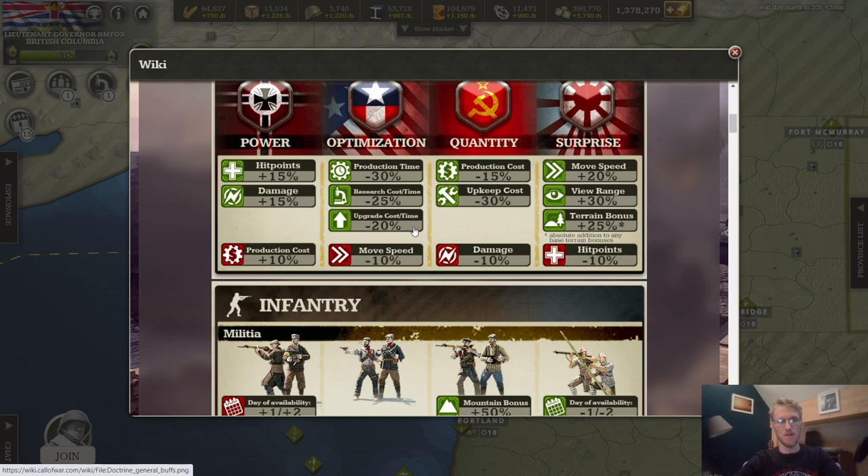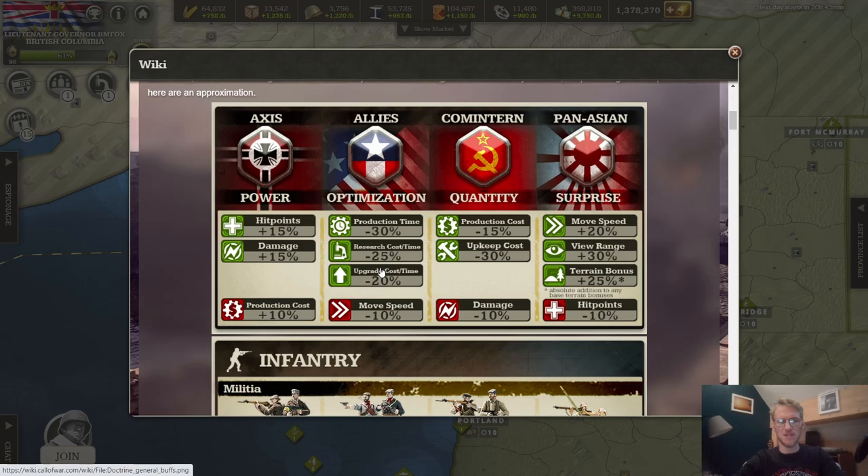In Allies you're probably going to have smaller armies, but they will be very efficient and effective. Of course there is also a penalty: Allies get minus 10 percent movement speed, which I personally find a real bummer because it slows down your gameplay.